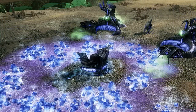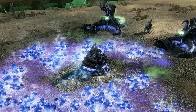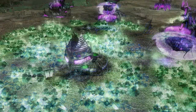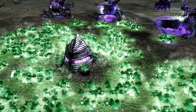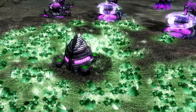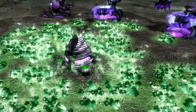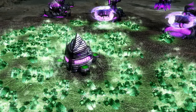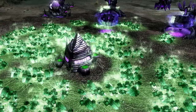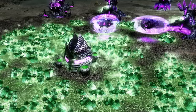If the Scrin wanted to increase the rate at which Tiberium was grown from a chasm, they could construct a growth accelerator right on top of it. The Reaper 17 sect used a more advanced version called the Growth Stimulator. In addition to increasing the growth rate of Tiberium, the Stimulator would generate a small amount of income, similar to the neutral Tiberium spikes that dot the landscape of Yellow Zones. Visually, the Stimulator had four cylindrical pods of Tiberium around the main structure, whereas the Accelerator did not.